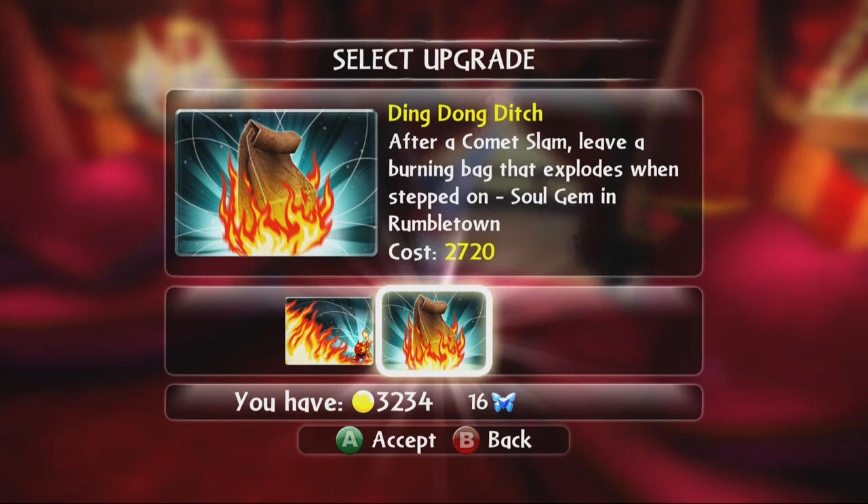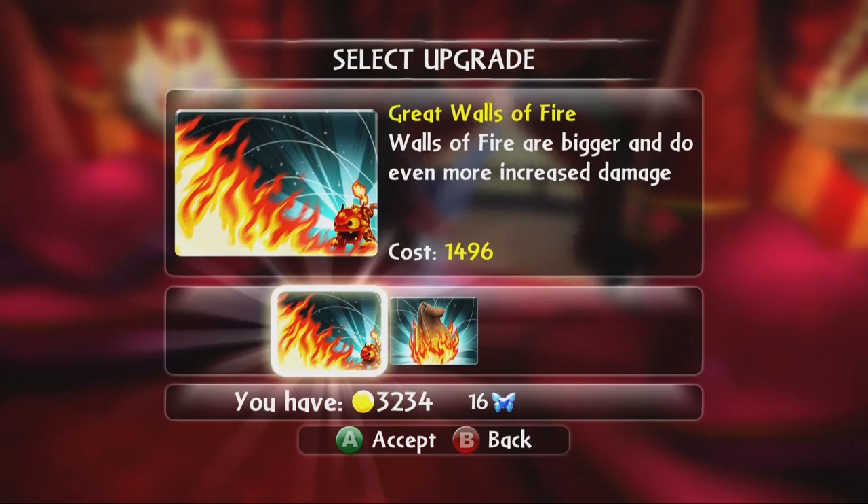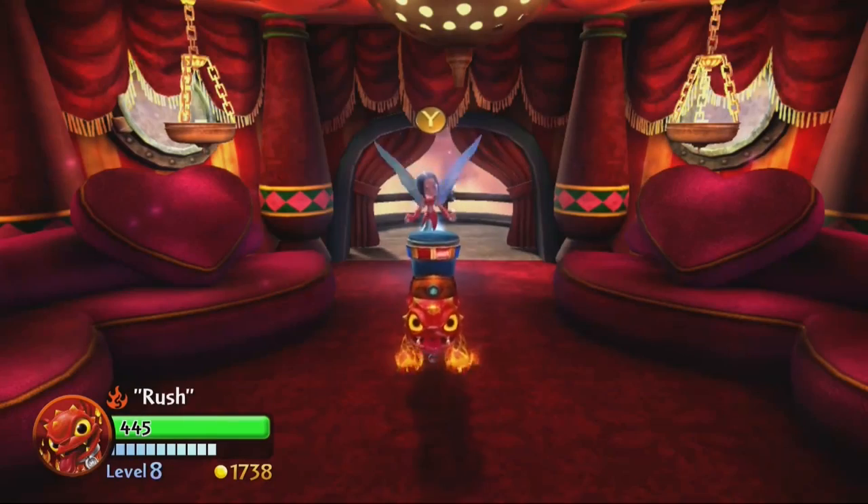We do have enough gold to pick up the Ding Dong Ditch upgrade but it's not nearly as useful. Rush is one of those weird Skylander exceptions where even though we've already bought all his basic upgrades and chosen an upgrade path, we can't see all the upgrades — you have to buy them in order. I'm not entirely sure why that is, but to get the final firewall upgrade we have to get this one first.